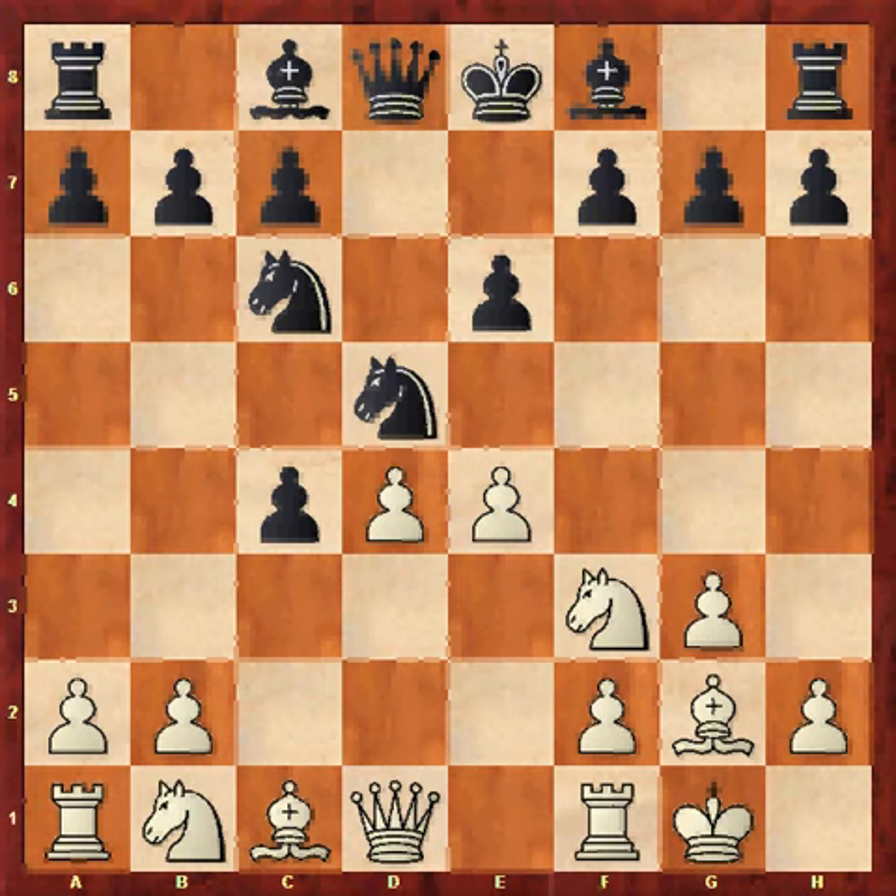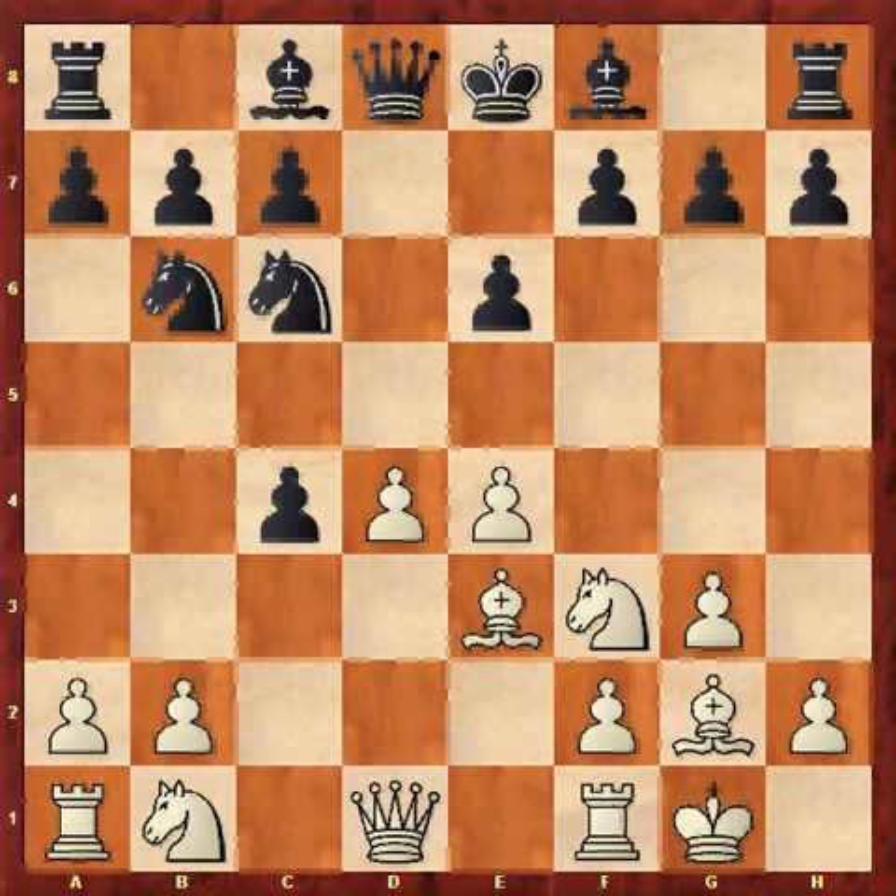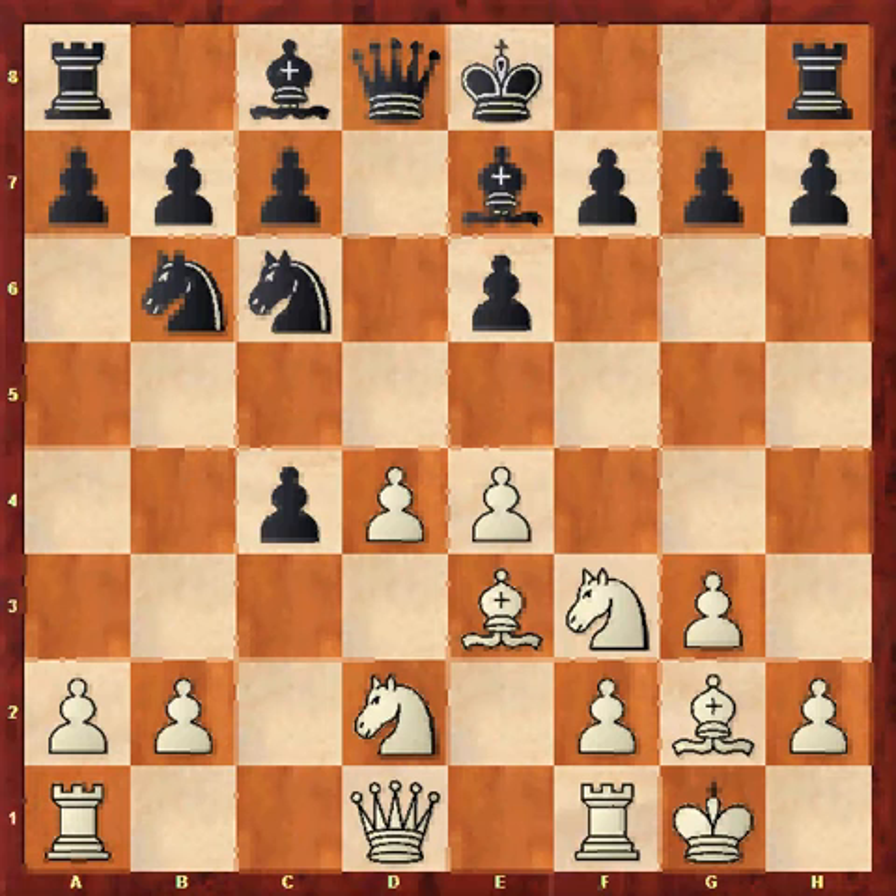e4, Nb6, Be3. White has a good centre with d4 and e4 — a very good centre. If white could win the pawn back easily, he'd easily be winning I think. Also my pieces are a bit underdeveloped. So Be7 is a very sensible move, and now Nbd2 — again perfectly sensible, attacking the pawn and developing the knight. Perhaps here I should have castled, but the move I played was Bf6, with the idea of attacking the pawn on d4.